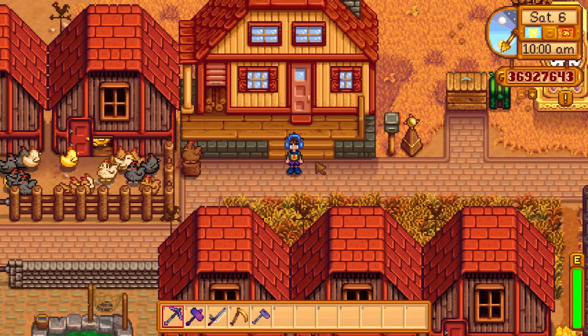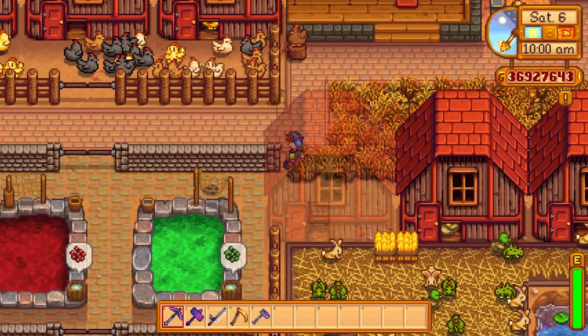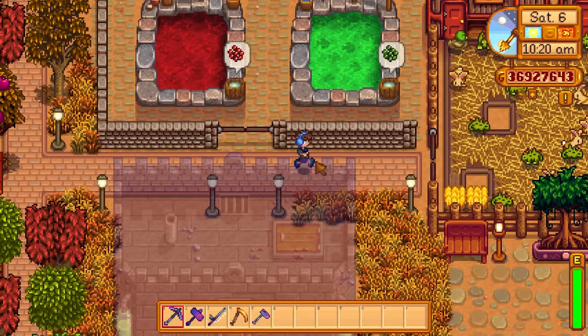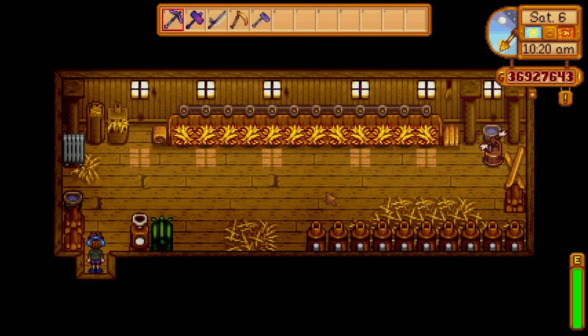Secret notes become available once you get into winter. You look at Krobus and follow his footprints — the cutscene will activate once you leave your farm. He will drop a magnifying glass, and once you get that magnifying glass, secret notes can drop from all over the place, especially from killing monsters.